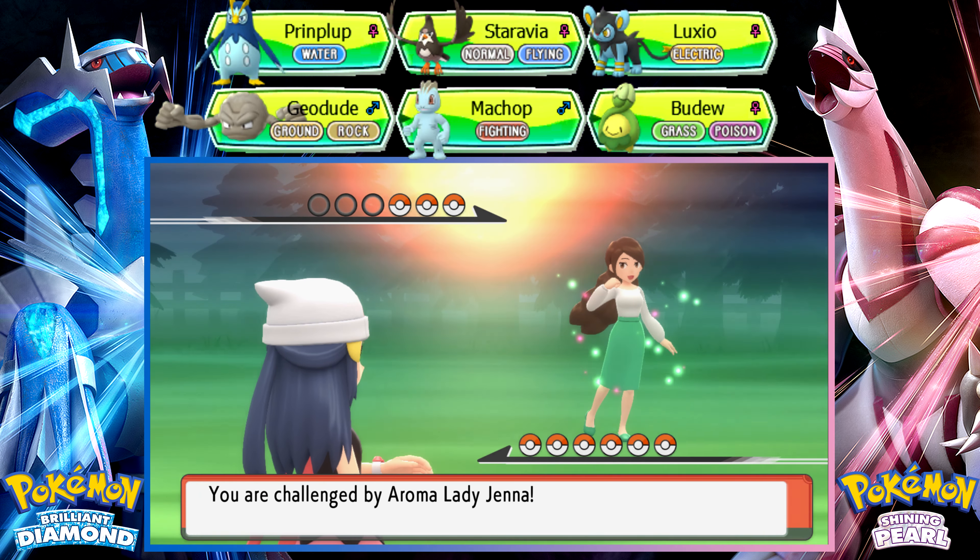I'm Eterna City Gym Leader Gardenia, the grass-type master. When I first saw you, I was convinced you'd find your way to me. My instincts were right on the money — you have a winning aura about you. So anyway, this will be fun.